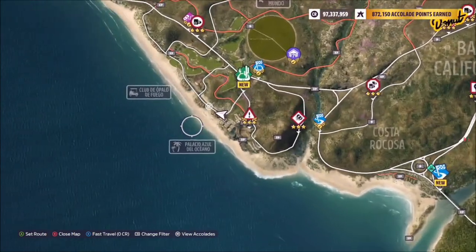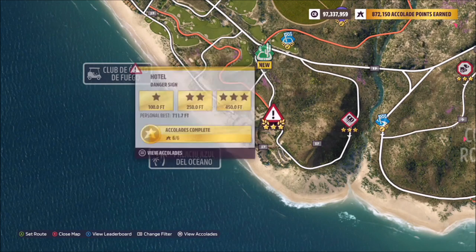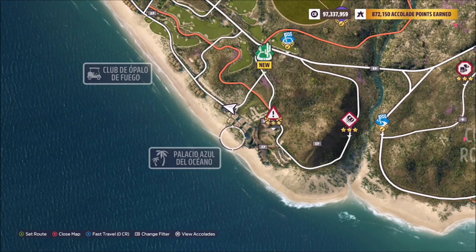The Palacio Azul del Oceano is located towards the bottom left-hand side of the map, right next to the hotel danger sign, so you can't miss it. There are also a few danger board XP boards around here.